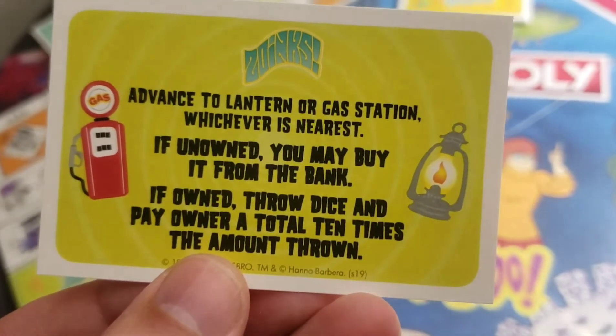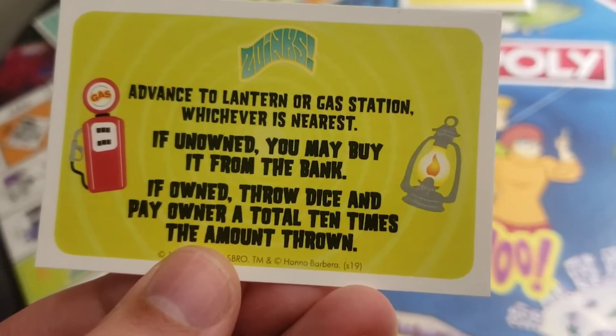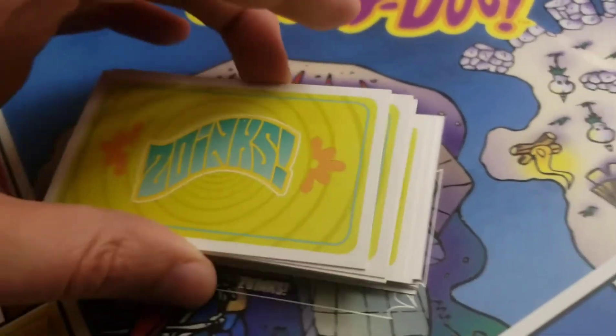'Advance to Lantern or Gas Station, whichever is nearest — if unowned, you may buy it from the bank; if owned, throw dice and pay owner a total of 10 times the amount thrown.' Okay, that one's bad. So this is so fun — they're really mixing it up here with Scooby-Doo Zoinks cards.